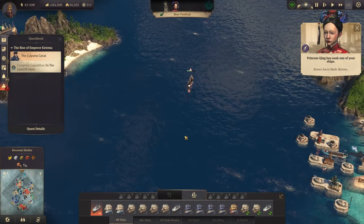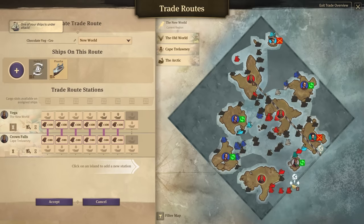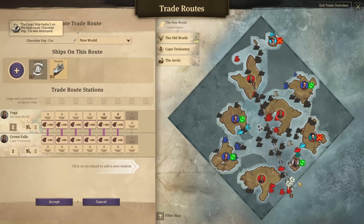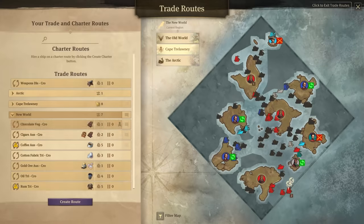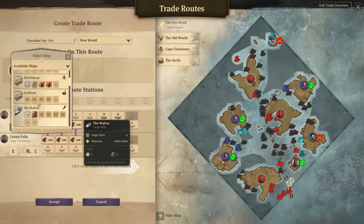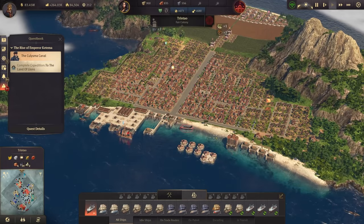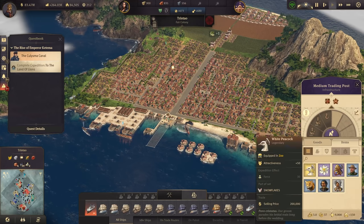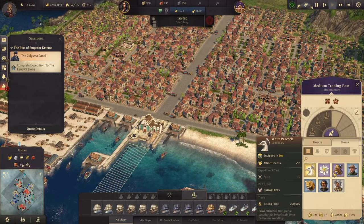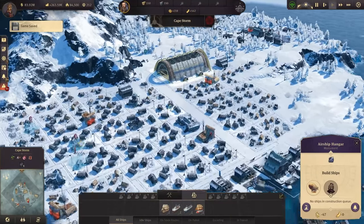Princess Jing has sunk one of our ships — the chocolate trader didn't have a waypoint, my total mistake. The ship was empty at least, and we do have another one nearby — the Walrus. The Walrus has some items we'll unload. We now have a couple of very good items for the museum, zoo, and botanical garden — even a legendary one. The gas has arrived.